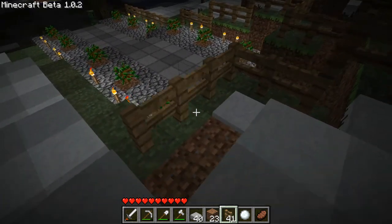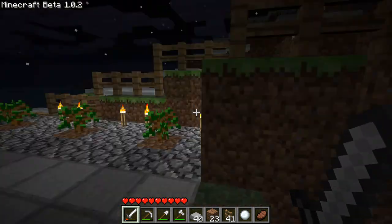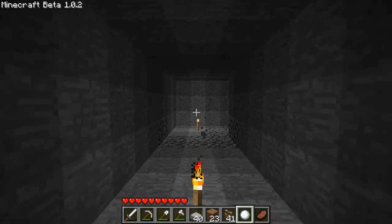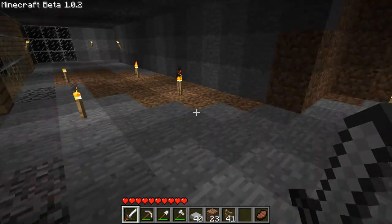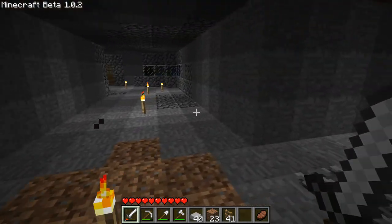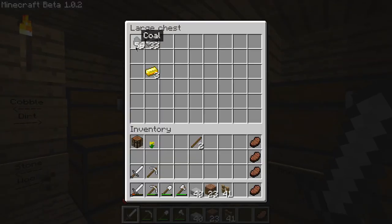There are creepers — let me go inside, away from them. I'm also going to need to make some torches. So today we're going to try to complete a few things, not too sure what I want to do yet though. Where's the coal? There's the coal — we don't have any wood for torches.